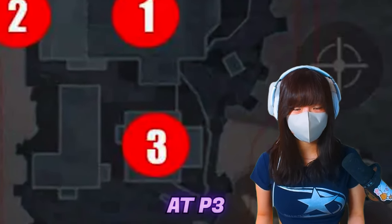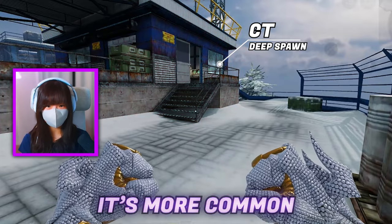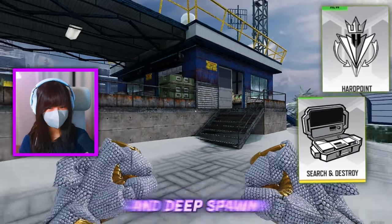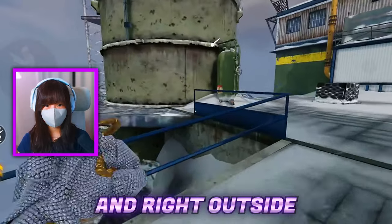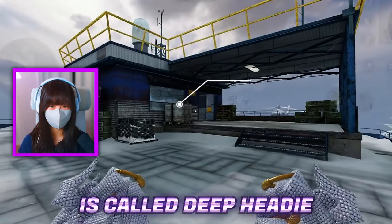Up next at P3, our third point, which is also called Blue. We're going to start at the very back of the map, which we call Deep Spawn or CT. It's more common to call it CT in S&D and Deep Spawn during P3. Right outside of Deep Spawn, we have Water Tank, and this head glitch over here is called Deep Heady.